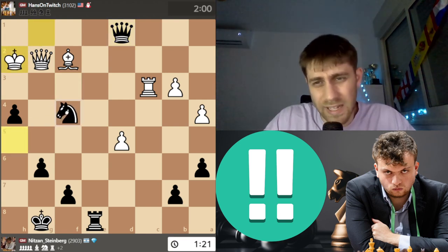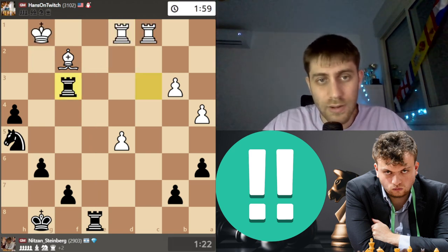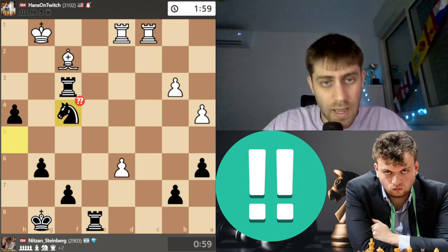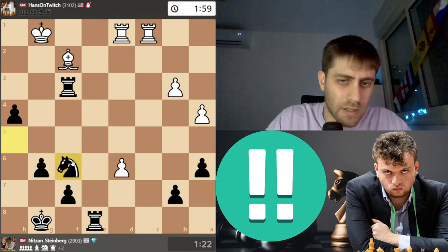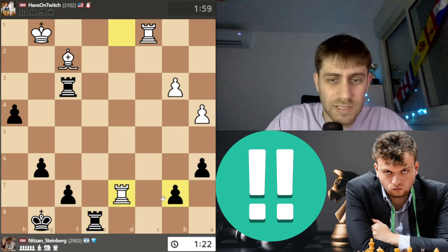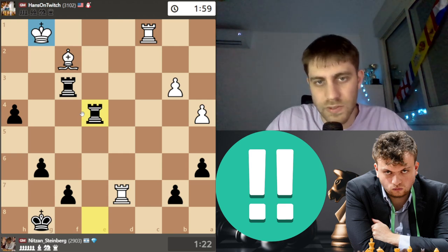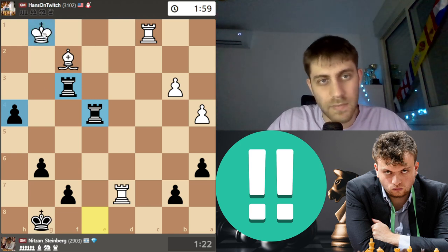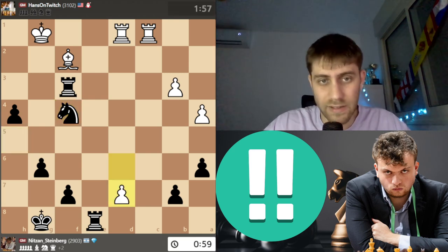Rook takes c3 is very bad: after Queen d1, King h2, Knight f4 — just winning absolutely, or Queen d2 with Rook e2, also winning. Queen takes f3, Rook takes f3, d6, Knight f4 — I think a clever move. With one minute on the clock against Hans Niemann's two minutes, it's a really crazy position to play. He played d7, and now I want you to think — maybe stop the video and find the amazing save.